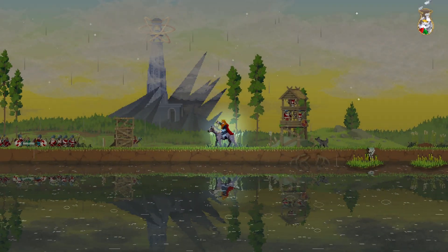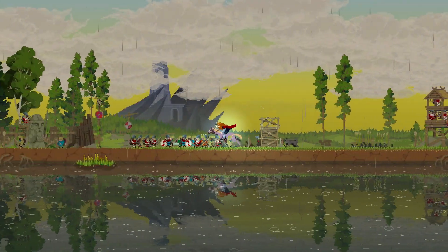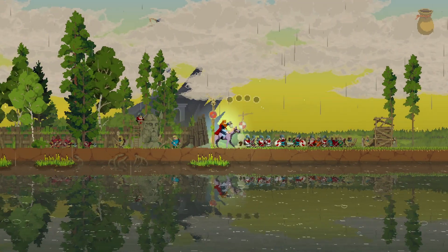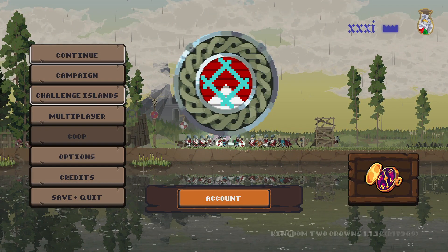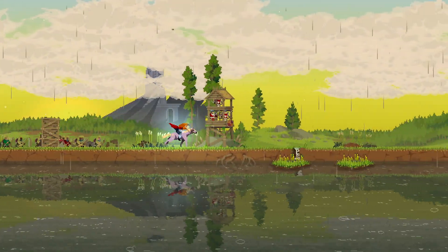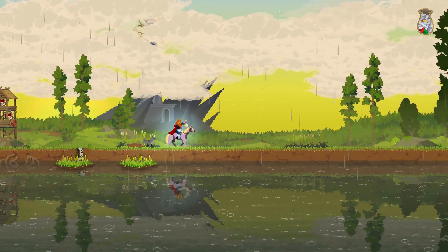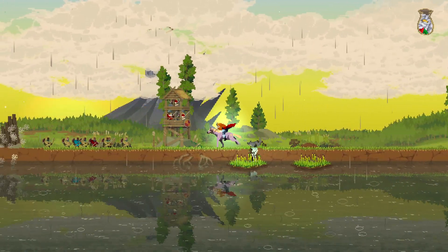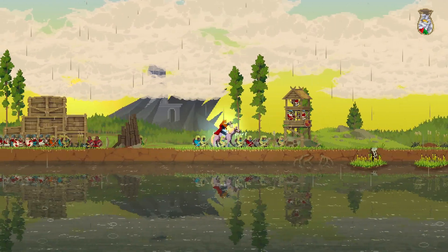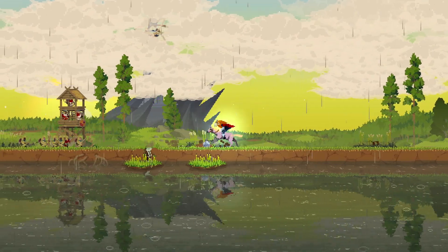Hey, welcome back guys, hope you're doing well. This is episode 5 of the Lost Islands Challenge island update for Kingdom Two Crowns. We are on day 31, and we are having loads of fun. We are trying to work our way towards destroying those little bridge portals — not dock portals this time, they are portals just chilling on the bridges. We got this tower set up looking pretty fly.